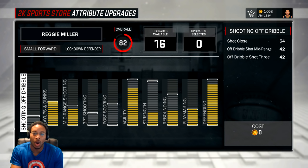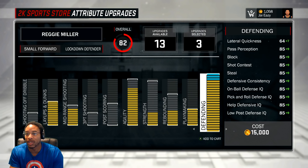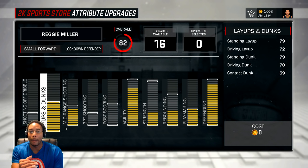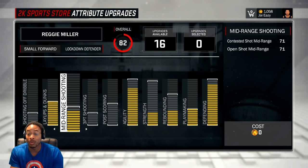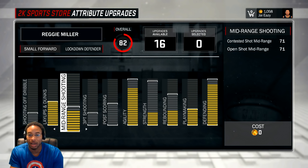So right now this is the beginning build. I'm an overall 82. I don't even have my defense maxed out — I ain't got enough VC because VC costs 9,000. Getting stealing up almost 10 points would put it at about 94. Starting from the beginning, I maxed out layups and dunks. I put my mid-range up to 71. It maxes out at like 74, but you know I don't believe in a number unless it's a 5 or a 0, so I left it at 71.